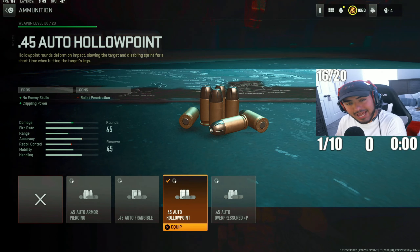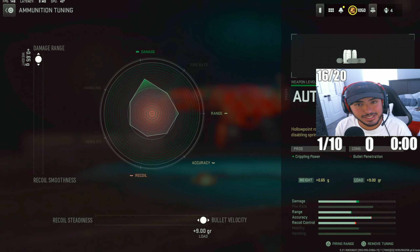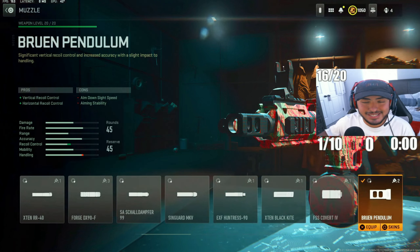For the next attachment, we've got the Hollow Point Rounds. These stun your enemy every time you shoot them, decreasing their effectiveness and giving you a nice crippling power effect. Tuning: damage range to 0.65, bullet velocity to 9.0 — increasing range for quicker gunfights.